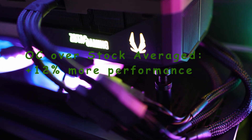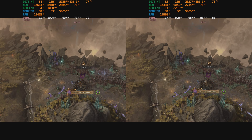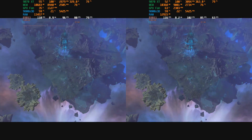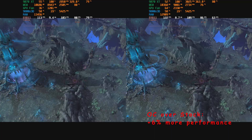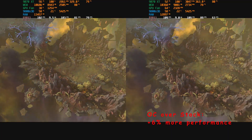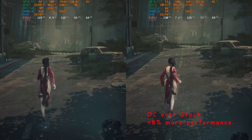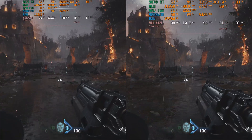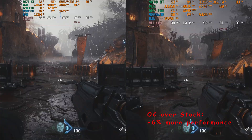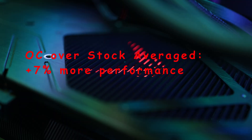It could squeeze a bit more on certain models, but don't expect much more. The Red Devil 9070 XT, as it is overclocked by default, sees less gains, but nonetheless in Warhammer 3 I got a 6% uplift over stock settings. In Stellar Blade the uplift was around 8%, while in Doom the Dark Ages using ray tracing I got a 6% bump in performance. Overall, in the games tested, I saw a performance uplift of around 7%.